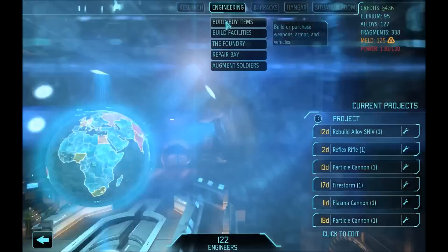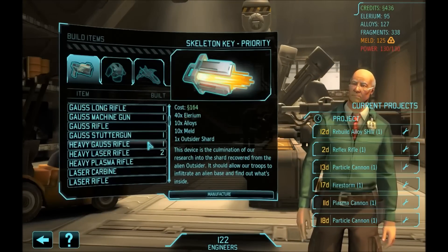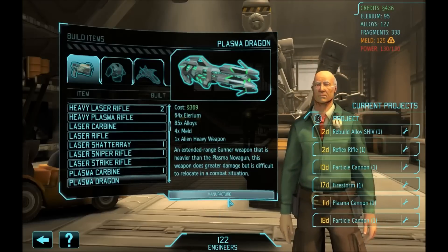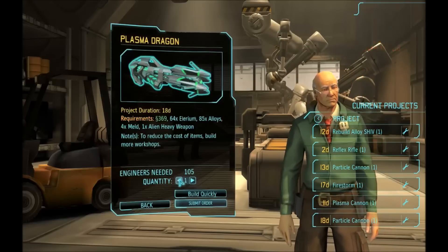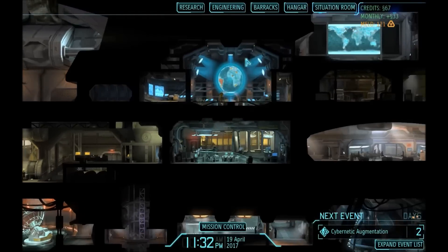Okay, that's enough money. Thank you. Now we are going to be using most of what we have to build a plasma dragon so we can build the enhanced plasma. Do I have money for two? I can make money for two but I don't have enough Elerium, so forget it. Let's scan.